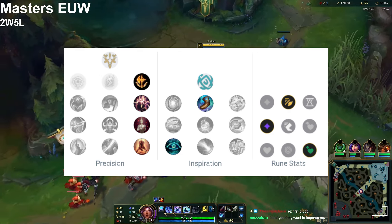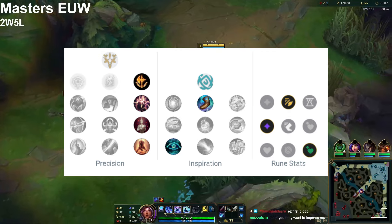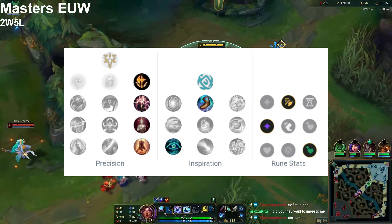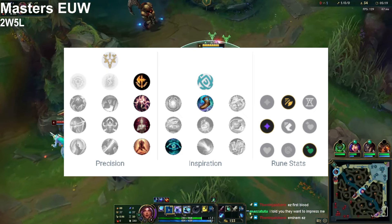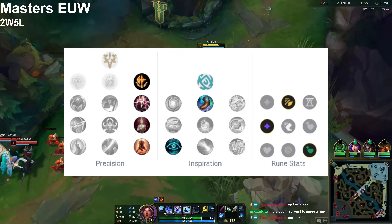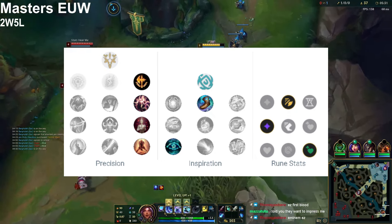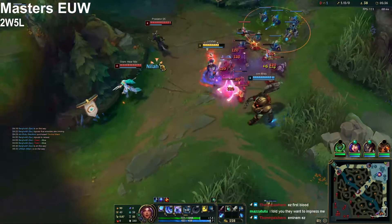For secondaries, the Inspiration tree got changed — Impact is no longer viable. My personal choice is Magical Footwear because you get so much mobility and extra movement speed, plus 300 gold for free. After that, go Cosmic Insight because Ghost got nerfed and Cosmic Insight helps minimize that nerf, while Ghost is still really good on Nilah.